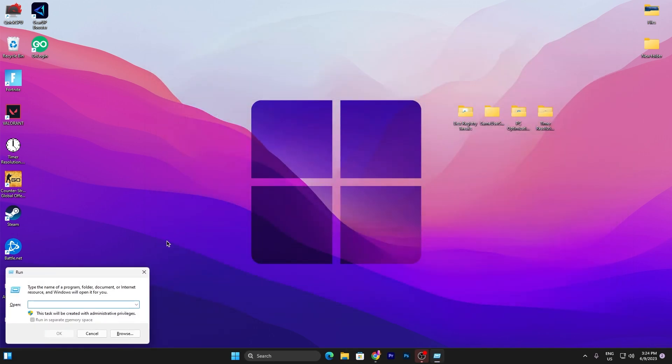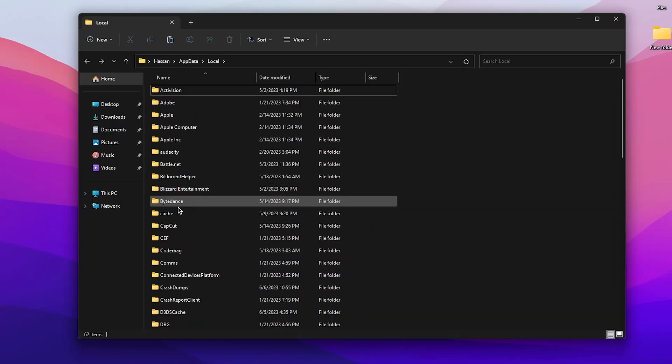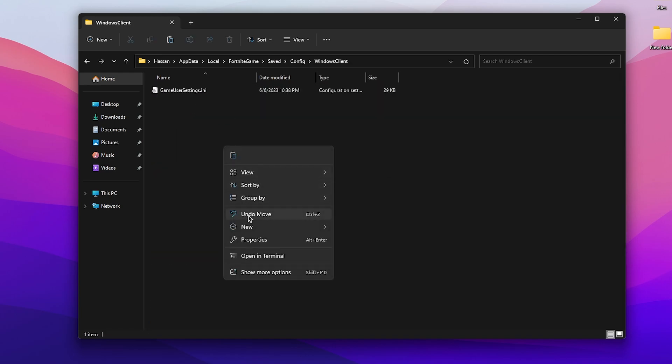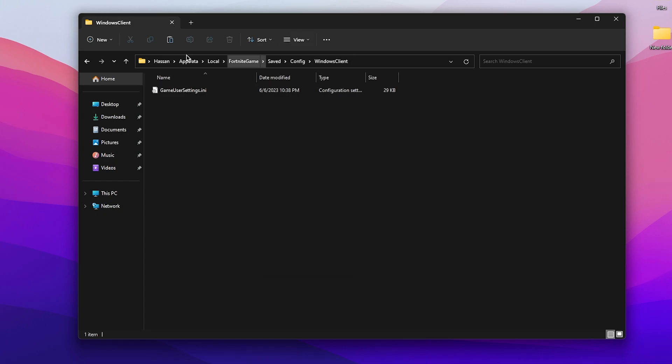Press the Windows key + R together, type %localappdata% and click OK. Open your Fortnite folder, then navigate to FortniteGame > Saved > Config > WindowsClient and paste the file here, replacing your existing file. Once you have replaced the GameUserSettings file, close out this folder.